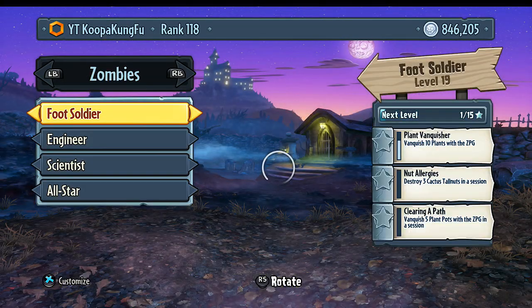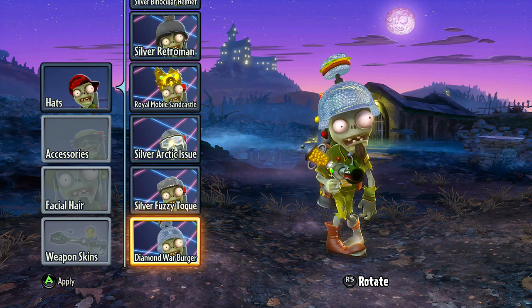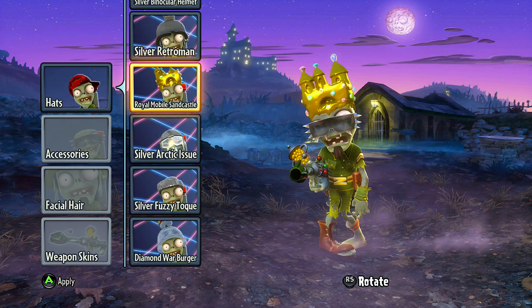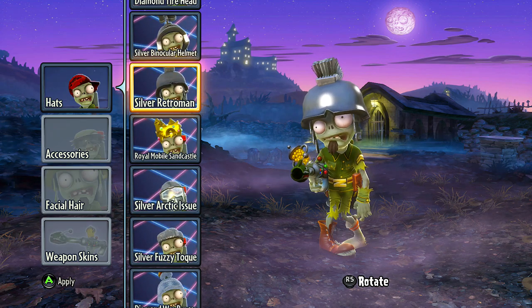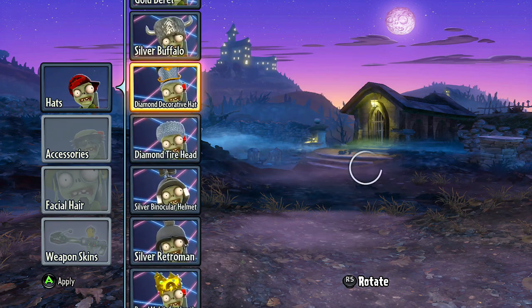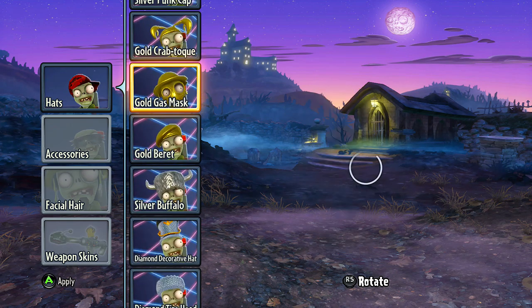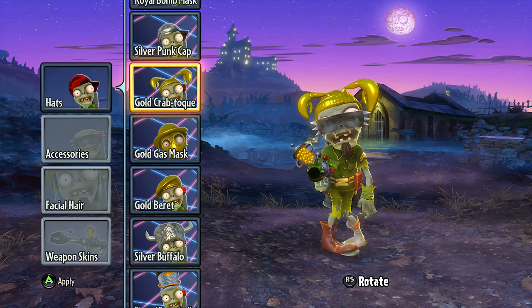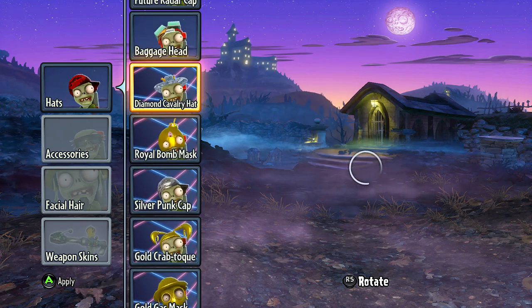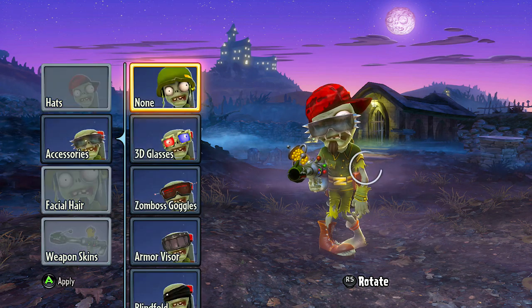Let's move over to the zombies real fast — take a look at these ones, and that will be all of the new items you can get in this update. The diamond war burger, the silver arctic — pretty darn cool — the royal sandcastle, the retro man, binocular helmet, the diamond tire, the diamond decorative hat — now we all know you're fancy — silver buffalo, the gold beret, the gold gas mask, gold crab, silver punk cap. The royal bomb mask, the diamond hat — that's pretty cool right there. We don't care about those peasant normal baggage hats — we have our own cool fancy stuff.